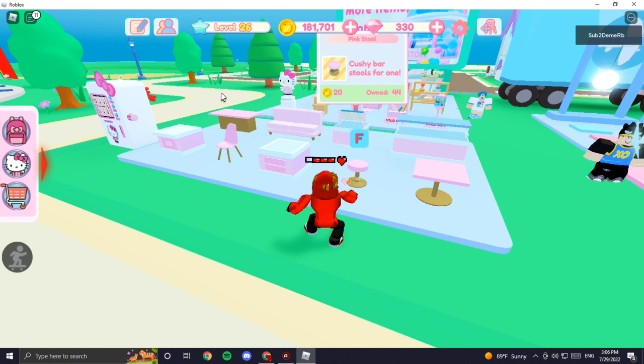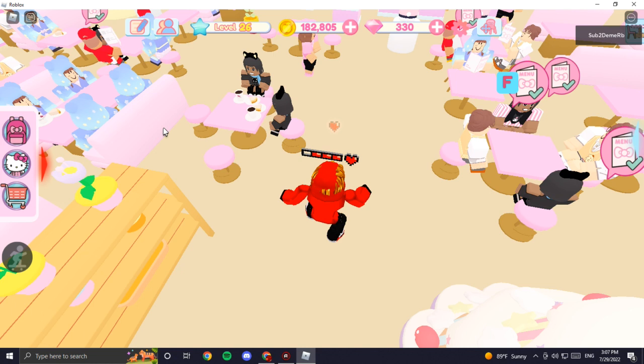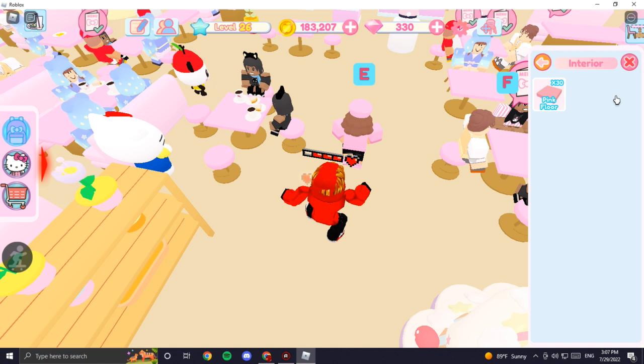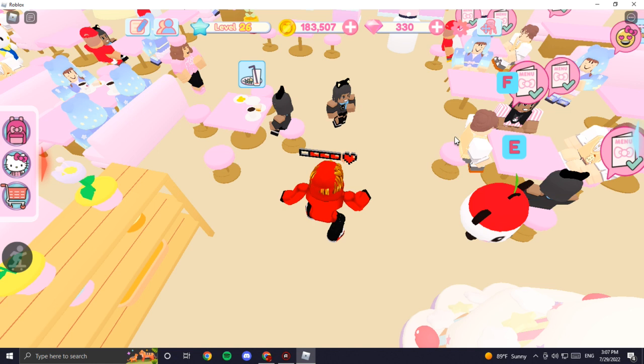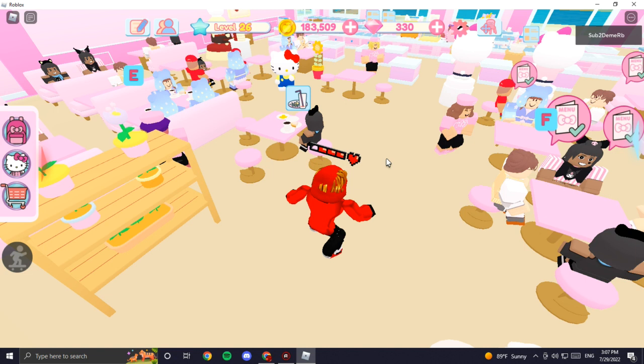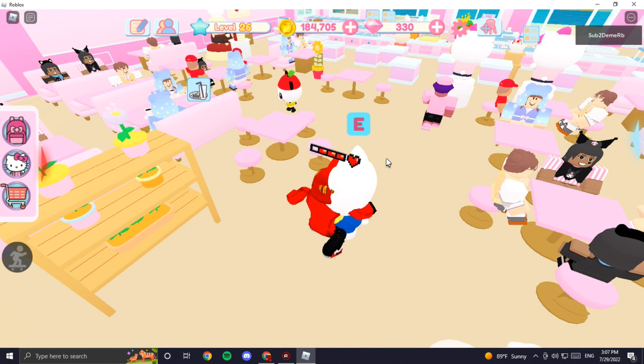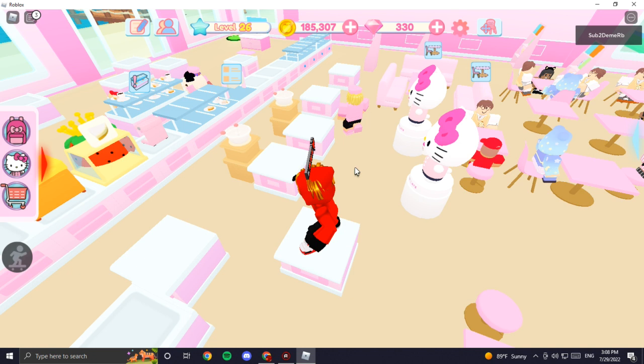More chairs means more customers. When you buy chairs, go back to the big cafe and click the backpack icon. There you'll find interior items, decorations, and chairs to place. Placing tables and hiring staff will level you up — you need level 25 to get that backpack.